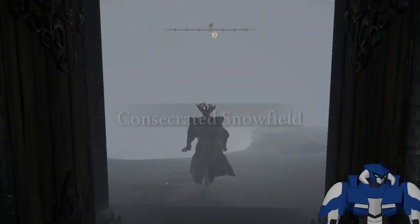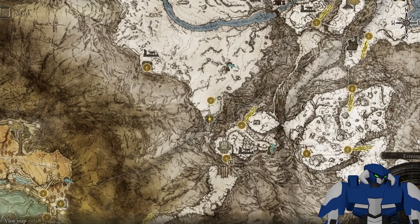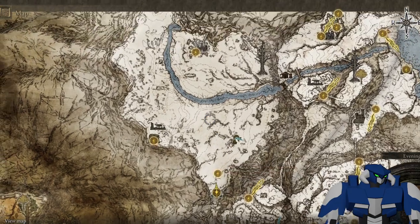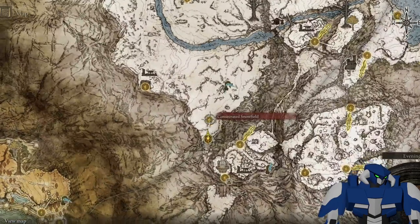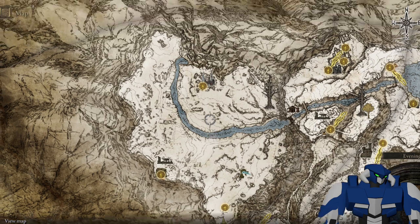You will appear down in the Consecrated Snowfield, as it says. For this one, you gotta find the map around here somewhere. So you get there, get the map, and you can clearly see everything. And you just go all the way up here.